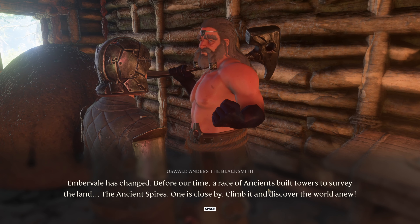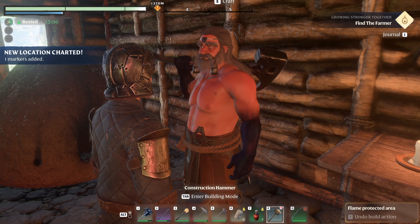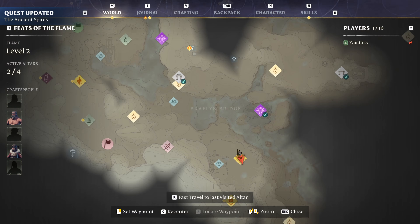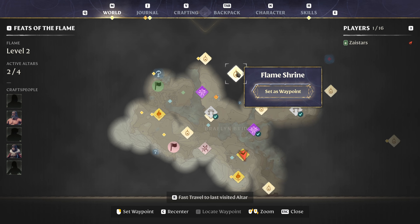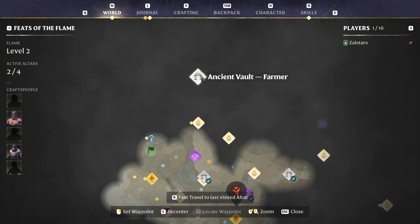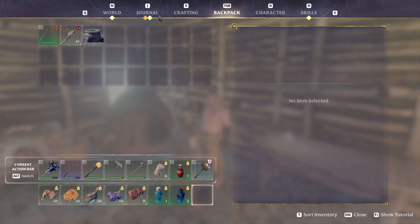This guy's got something to say — before our time, a race of ancients built towers, ancient spires. One is close by — climb and discover the world anew. An ancient spire, huh? It looks like there's a bunch of stuff over here it wants me to do. I wish there was a way to know if I've been to a shrine already. There's another vault — the farmer. The hunter said she'd mark a location — I want a backpack. Let's go to the journal.